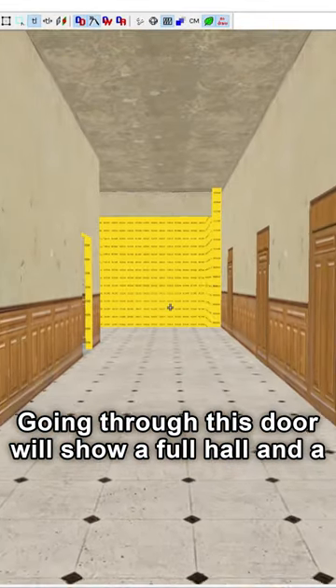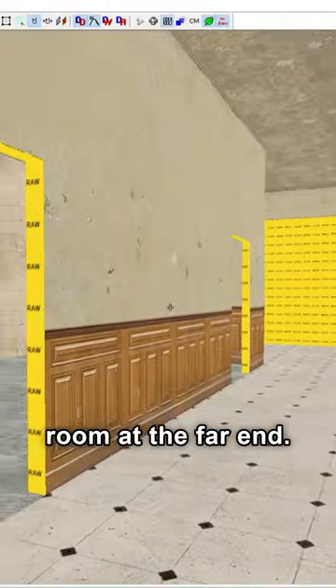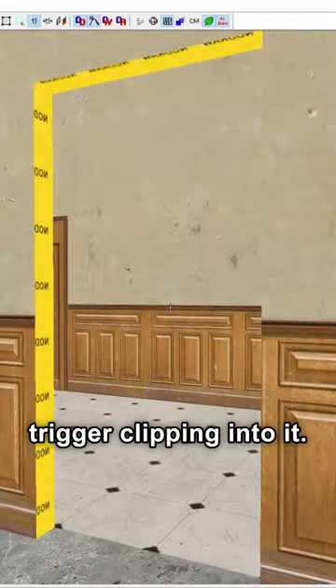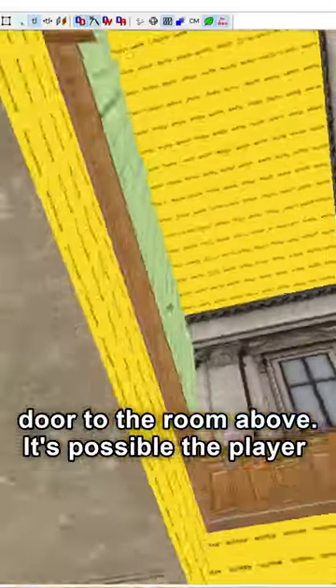Going through this door will show a full hall and a room with the possible beginnings of a second room at the far end. The complete room has a part of the level transition trigger clipping into it. Where this second room seems to have been is a door to the room above.